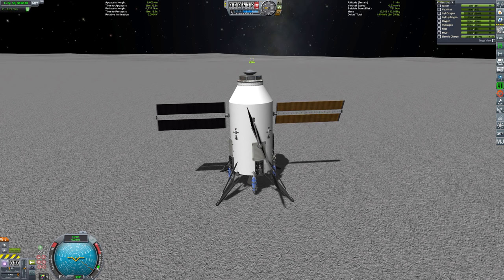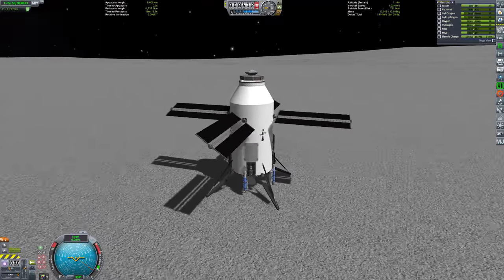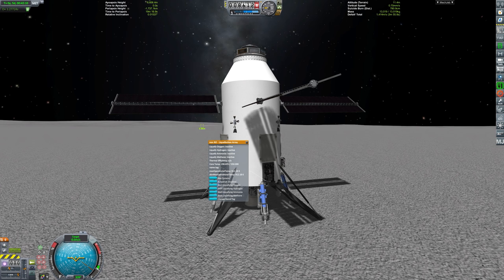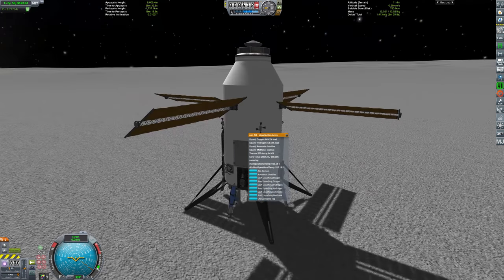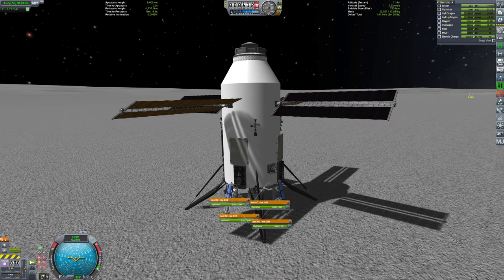It does need to be said that in real life we probably wouldn't land in this location — this just happens to be where the mods allow us to find good drilling material. In real life it's much more likely to be near one of the poles, and we probably wouldn't use drills in this way to mine for water ice. This is simply the only way I can simulate it with Kerbal Space Program. To do it with the Real ISRU mods we need the liquefaction array, radiators, drills, and various conversions: ice to hydrates, hydrates to water, then water to liquid hydrogen and liquid oxygen.